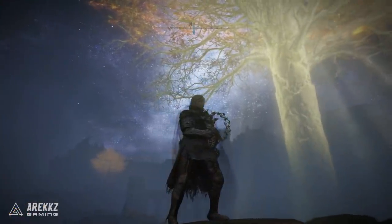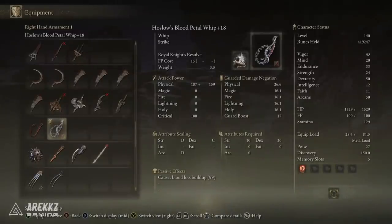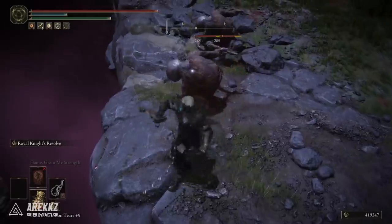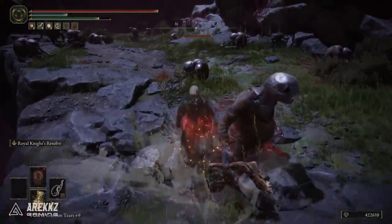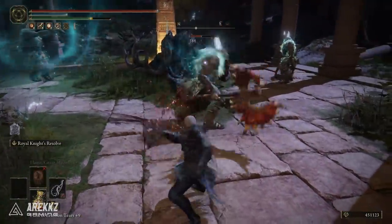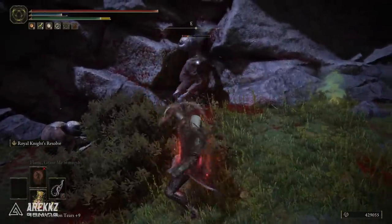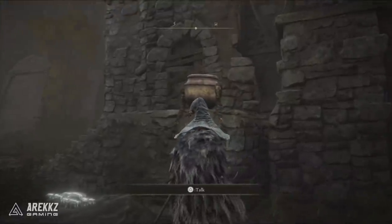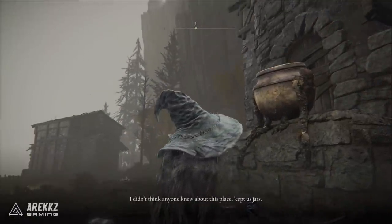Finally, we have Hoslow's Petal Whip — super cool and honestly really nice. It has blood loss build-up and can have any compatible ash of war applied to it, giving a degree of customization. I use the Whet Blade to apply blood, boosting the blood loss build-up even further, so it procs pretty quickly. It might not be quite as potent as Rivers of Blood, but it has great range. As of the most recent update, if you complete the quest line from the new Jar NPC, you can get a second one and dual-wield them for some great power-stanced whip action.